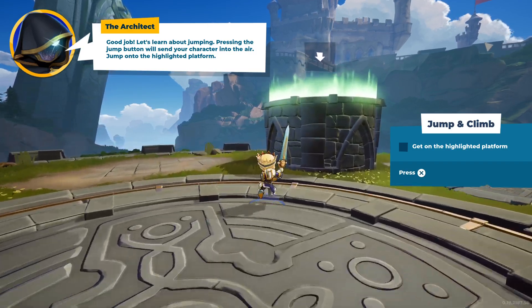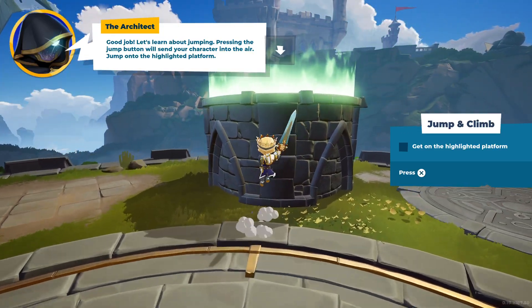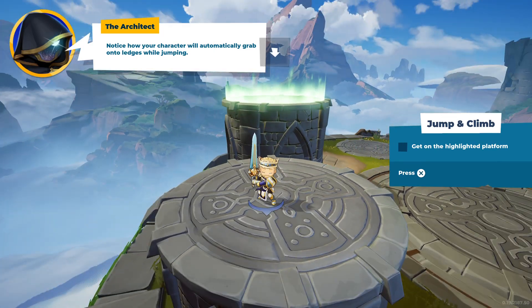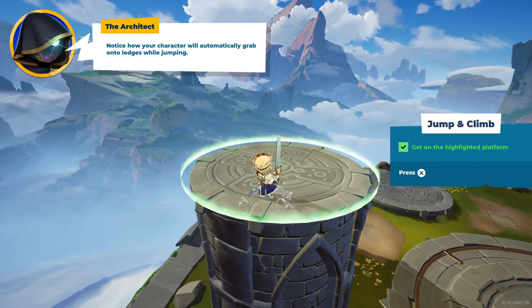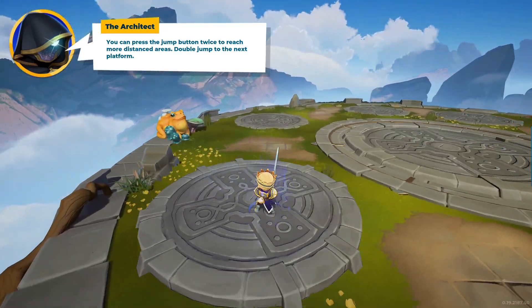Pressing the jump button will send your character into the air. Jump onto the highlighted platform. Notice how your character will automatically grab onto ledges while jumping. You can press the jump button twice to reach more distance.